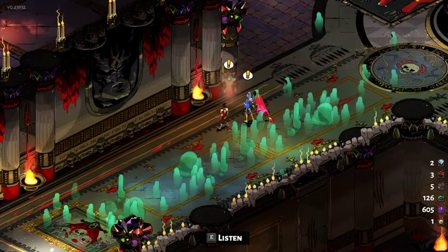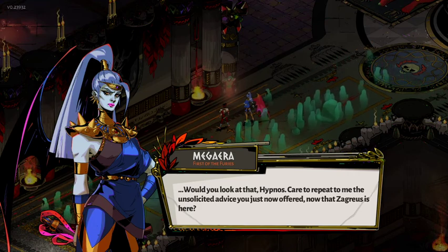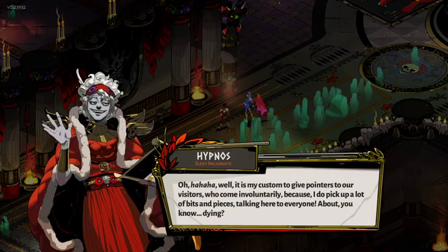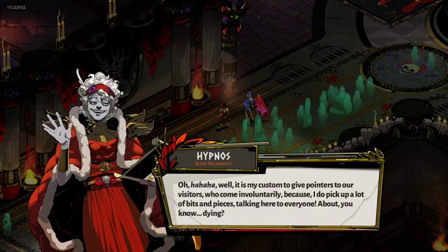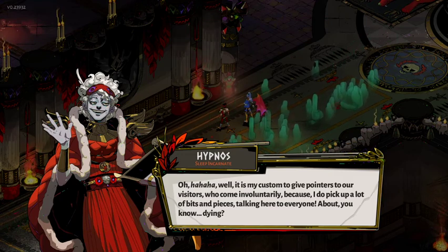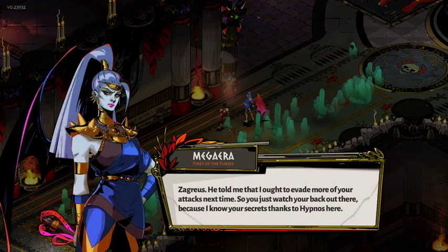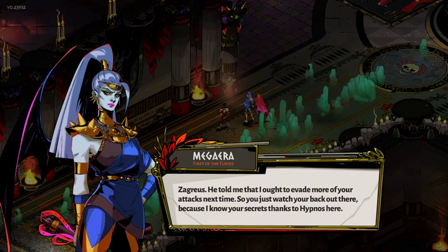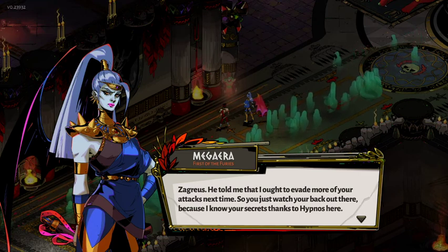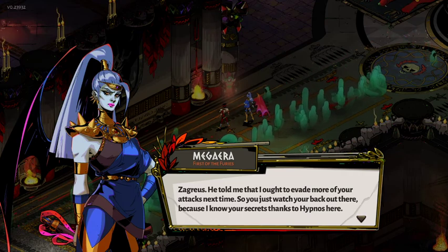How often do we see Meg over here? Hypnos: 'Care to repeat to me the unsolicited advice you just offered now that Zagreus is here?' 'Oh, it is my custom to give pointers to our visitors who come in voluntarily, because I do pick up a lot of bits and pieces talking here to everyone about dying.' 'He told me that I ought to evade more of your attacks next time, so you just watch your back out there because I know your secrets thanks to Hypnos here.'